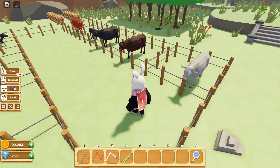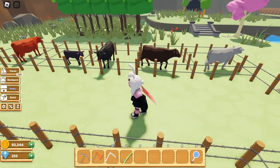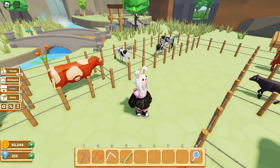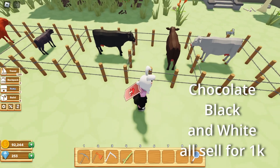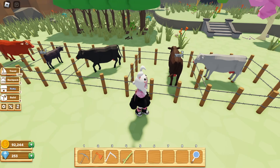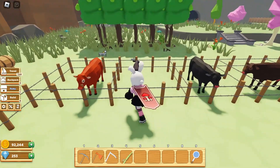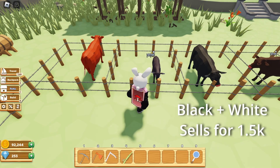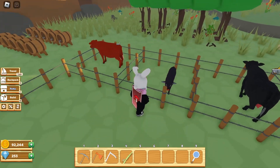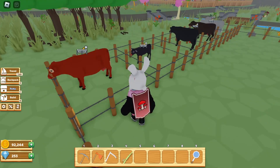Now let's talk about the different combos you can use to get different cows. Each cow has a different selling price, which I will also put on screen. These three basic cows — White, Chocolate, and Black — I believe all sell for a thousand when they're adults. Females can produce milk, of course. To get the Charcoal cow, you need to breed a Black and White cow together — one needs to be female, one male — and they should produce a Charcoal cow. We also have the Brown cow, which you can get by breeding a White and a Chocolate cow together.